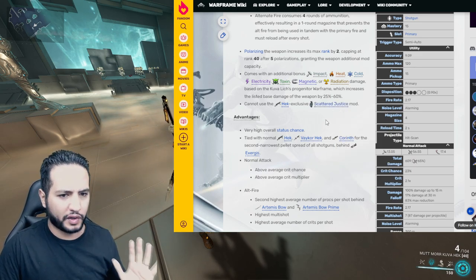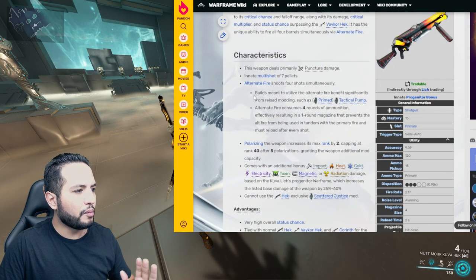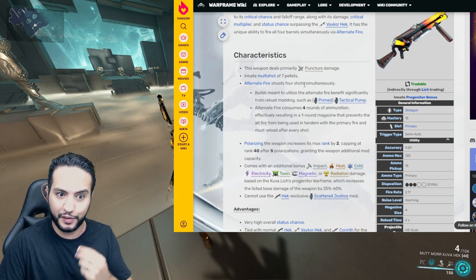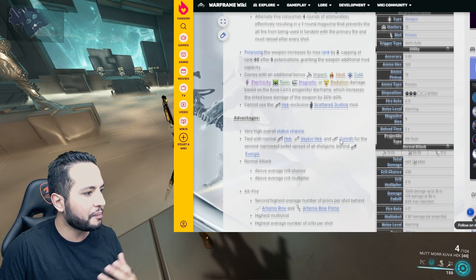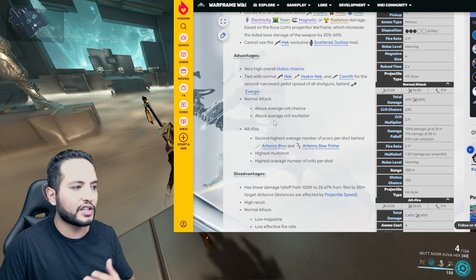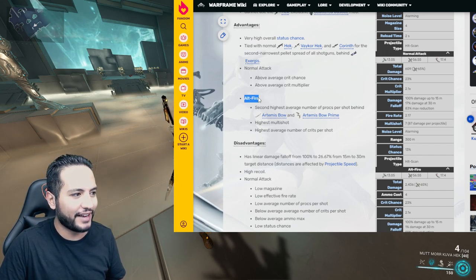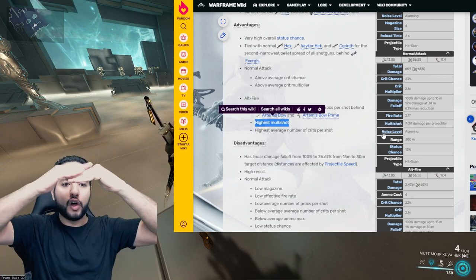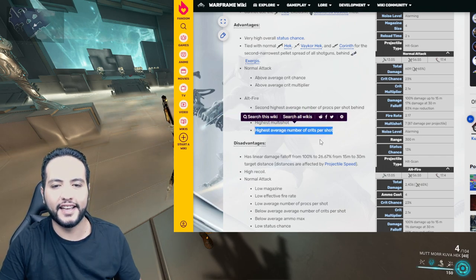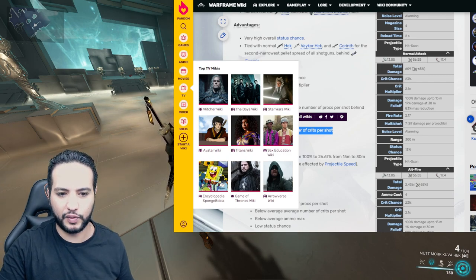What we care about is the alt-fire. The alt-fire shoots four shots spontaneously. This weapon deals puncture damage, which affects the bullets the way we want, and we need radiation on it. It has a very high status chance. Normal attack has above-average crit chance and crit multiplier. But when we look at the alt-fire, it has the highest multishot and the highest average number of crits per multishot. We have the weapon — that's what we need.